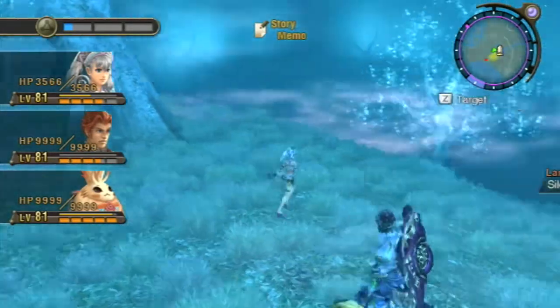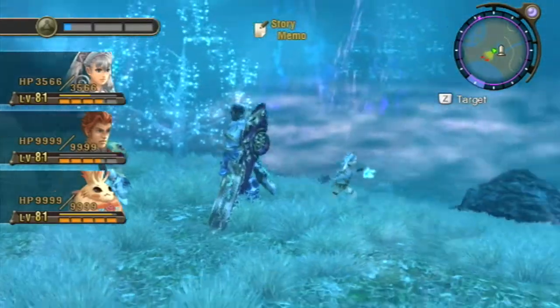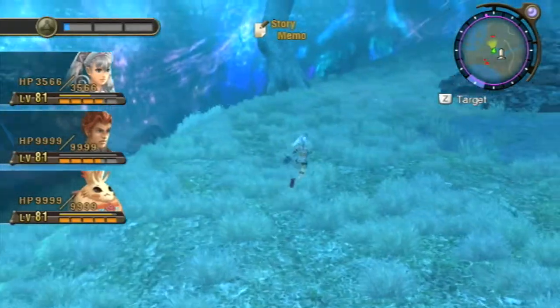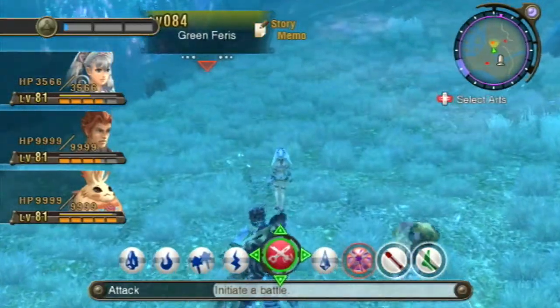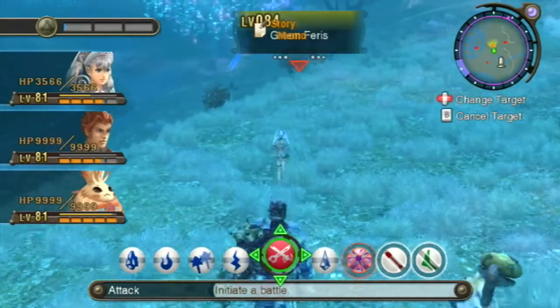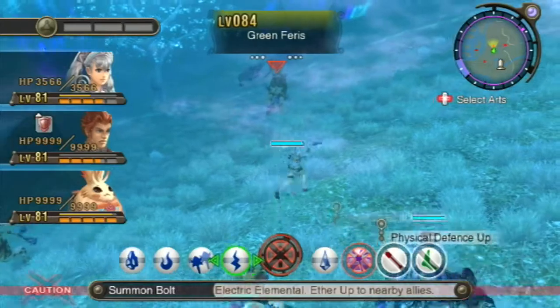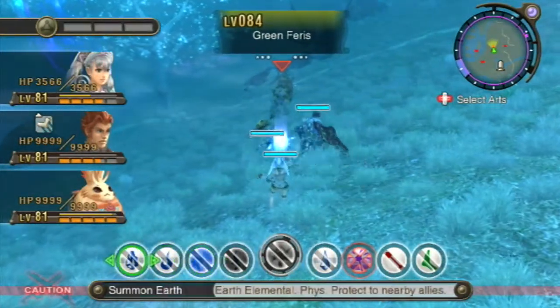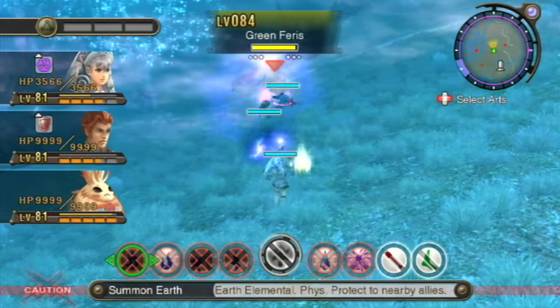Around here at night there are some difficult enemies — some grove quad wings and green ferrises. This one's a little bit higher level than I wanted, it's yellow caution, but I'm confident we can take it off, especially with Ricky helping out for a change.